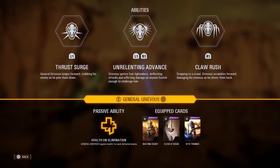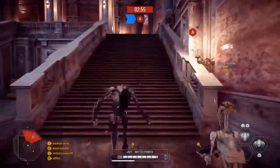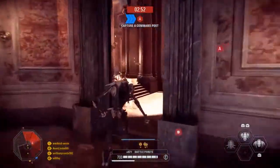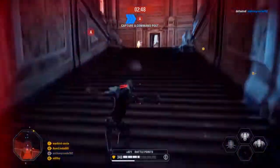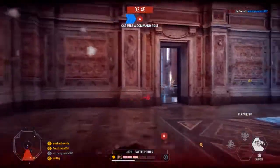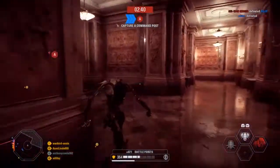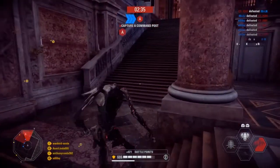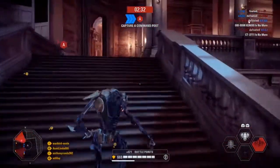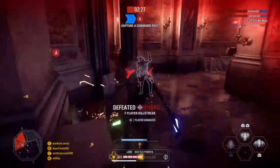It does not affect his blocking stamina, which is almost non-existent. So if you thought about blocking as General Grievous — don't. It's not going to work and you're going to die. Grievous has absolutely no blocking stamina. He will block a shot and immediately that's 20% of his stamina gone, which means he can block five shots and then his stamina is gone. Then he can't swing and attack — all he can do is use his abilities, which makes him nearly useless.